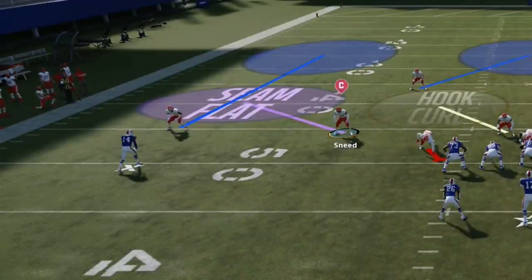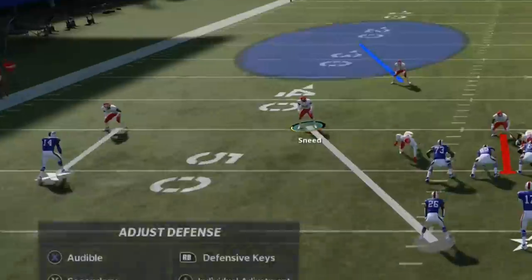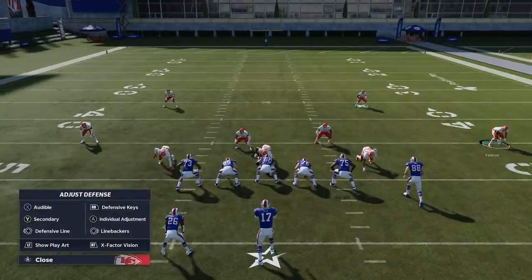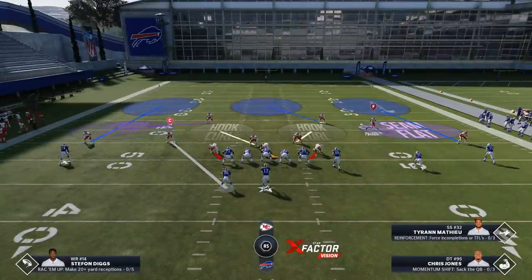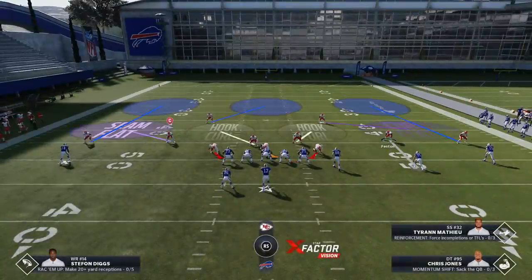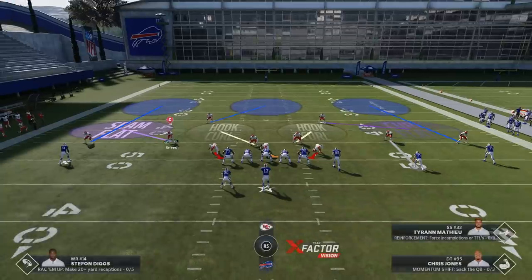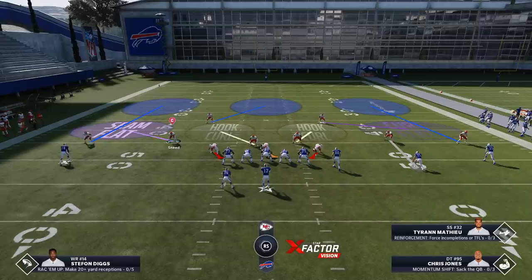You also have this guy over here — seam flats. If there's a receiver streaking in the slot, seam flats will drop back and follow that streak. Seam flats do that; curl flats don't. So essentially this play takes away your number one weakness when it comes to Cover Threes — getting one-play touchdowns via streaks up the seams. If somebody knows how to do it, this takes that away. That's one of the better things about this.